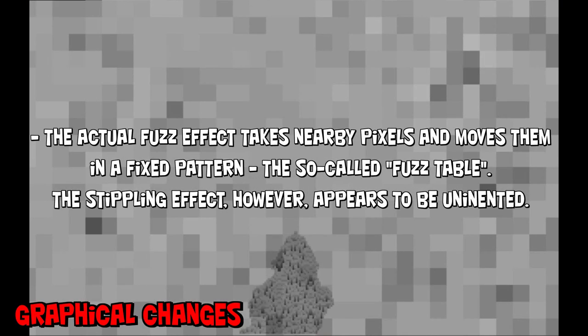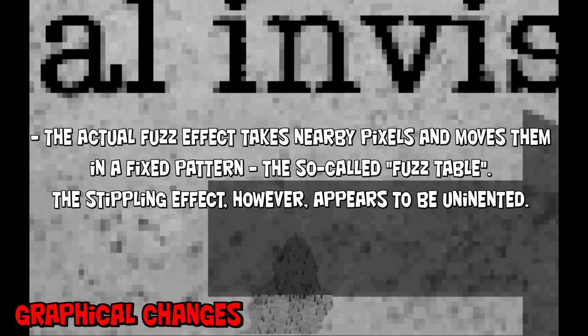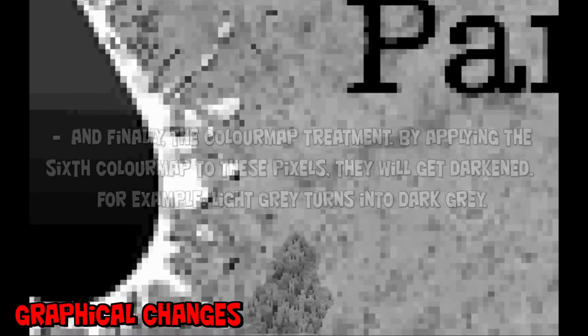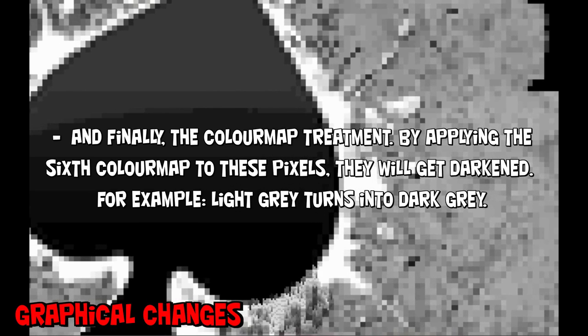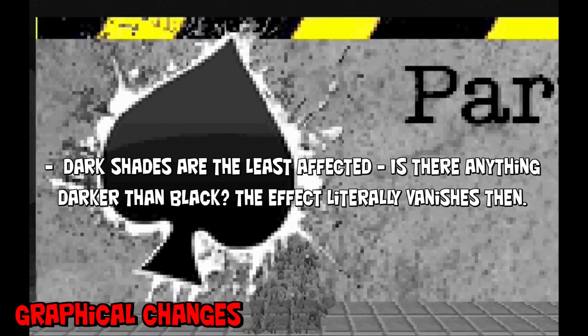The actual fuzz effect copies nearby pixels and moves them in a fixed pattern to achieve this visual flow effect. The stippling effect may be unintended and considered a bug, but it's cool looking, so who cares? And last but not least, there is a color map treatment. This step is shifting down the brightness of the current color by a few shades — for example, light green will become dark green and so on.